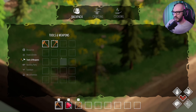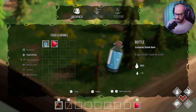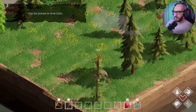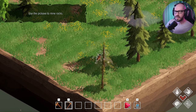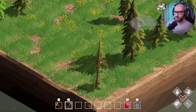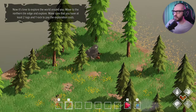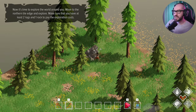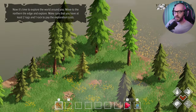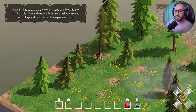Got the pickaxe placed in slot two. Use the pickaxe to mine up stone. I see there are also some rabbits — I'm going to need a bow and arrow to hunt them. We got three stone. The tutorial says to explore the world — move to the northern tile edge. Make sure you have at least two logs and one rock to pay the exploration cost. So if you want to explore, you have to pay a fee. Interesting.